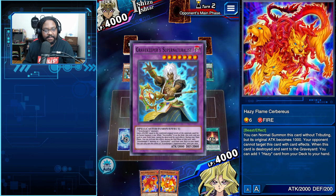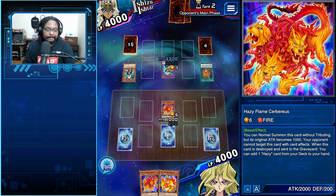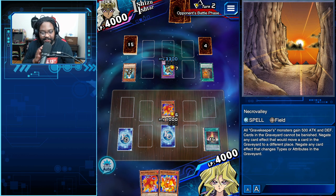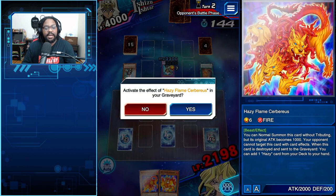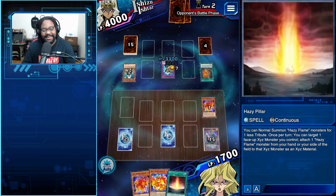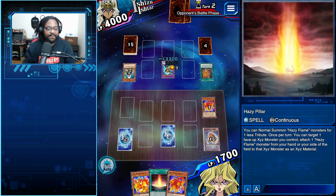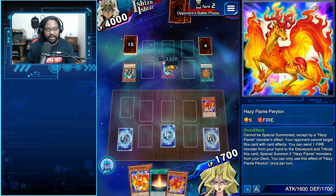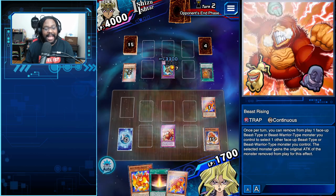Big fusion time — Spiritualists! I'm not worried because Beast Rising is going to get us out of this. Gravekeepers are pretty good at destroying stuff — they have that one Gravekeeper monster that can tribute monsters and blow stuff up, and you can search Necrovalley for whatever you want. I pop Cerberus, use the effect, and go grab Hazy Pillar. Hazy Sphinx is on top too — after Paratransitionis' effect, I'll put three monsters on the board, boost to 3,800, run his monster over, and possibly kill him.